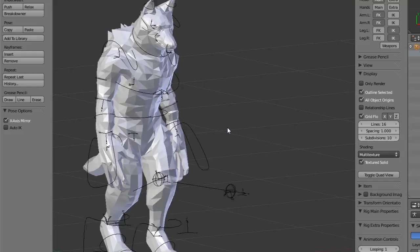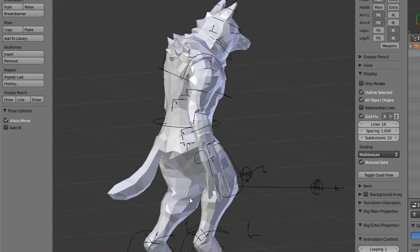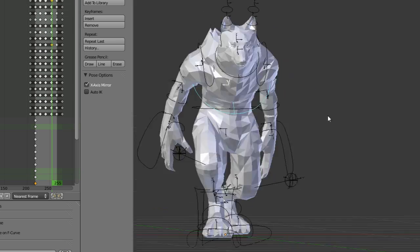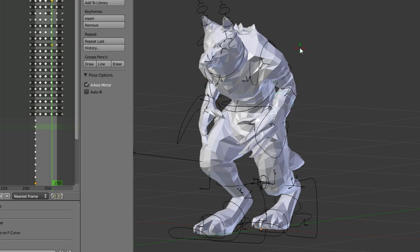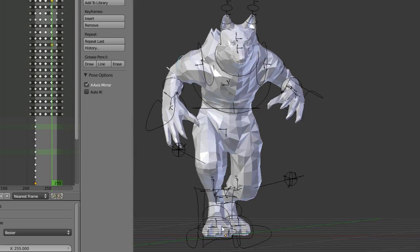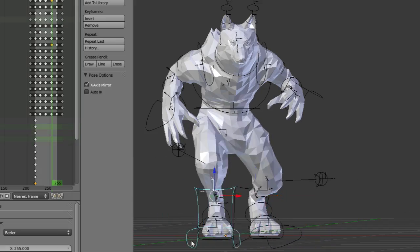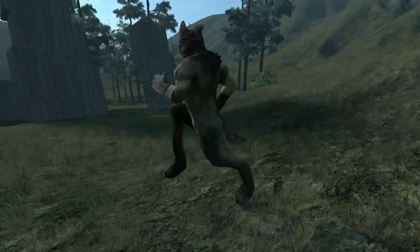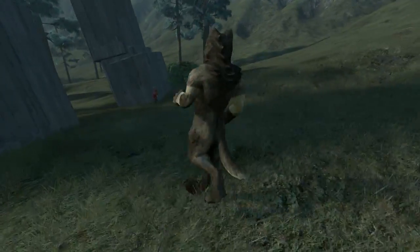Second, I retargeted the whole animation rig from the rabbit to the wolf, instead of just the deformation bones. This will make it possible to create precise animations for wolves and other characters that have unusual proportions. I also improved the animation retargeting, and now even with rabbit animations, it's easier to see just how big the wolf is compared to the rabbits.